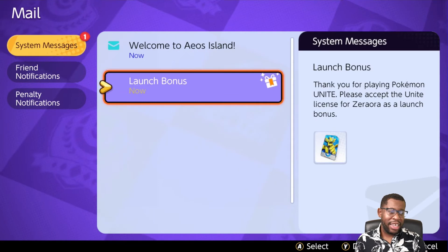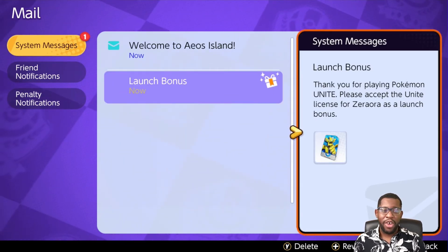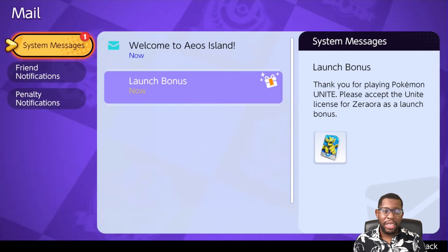Press A to select it. This is super awesome — it's a great reward that you get from your first gameplay screen, and then you'll be set to go.